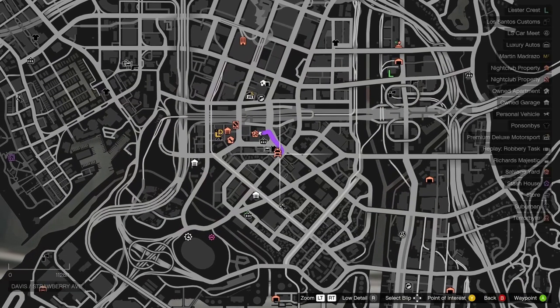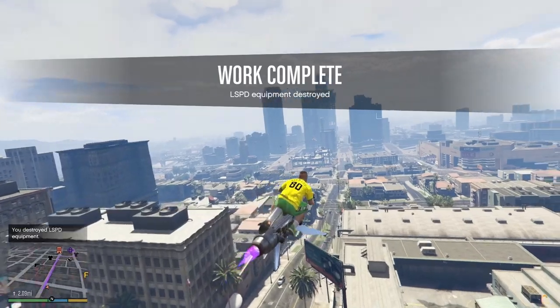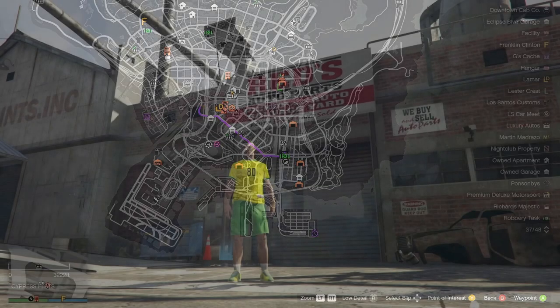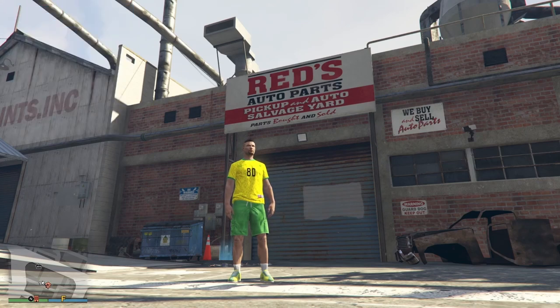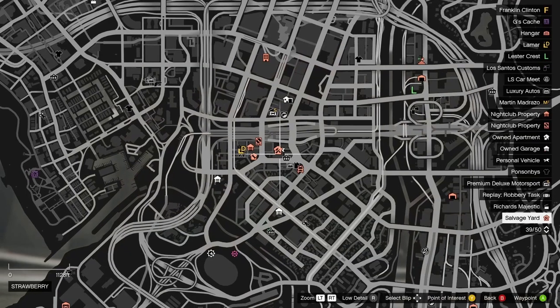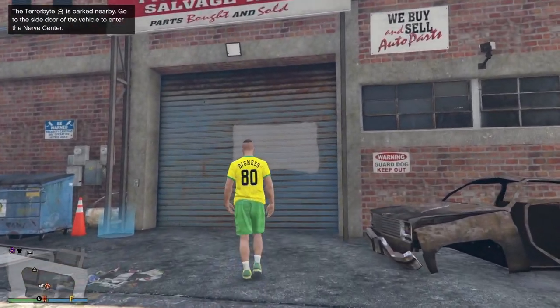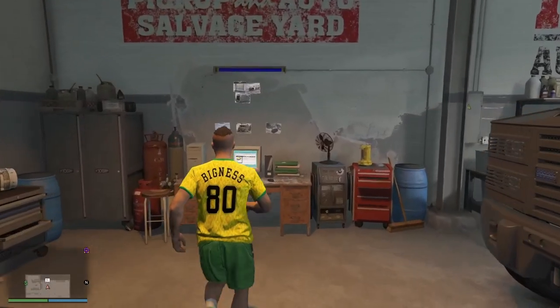All the prep work is done. Before you start the actual steal mission, call up your Terabyte. Park it nearby and let's have a quick look at where it is. You need it for your tactical outfit - the police outfit. So let's go start the robbery now.